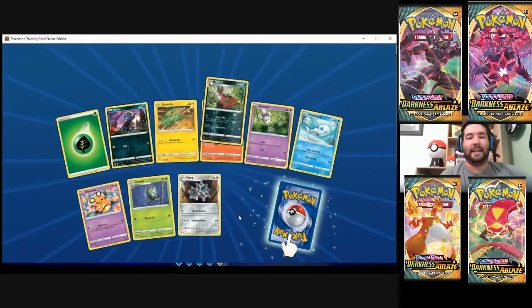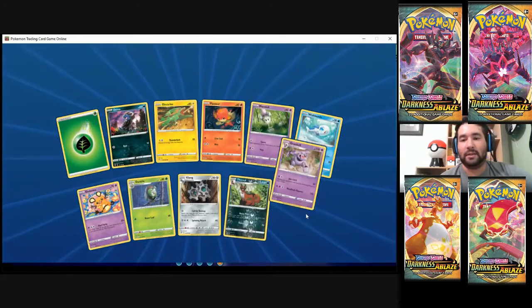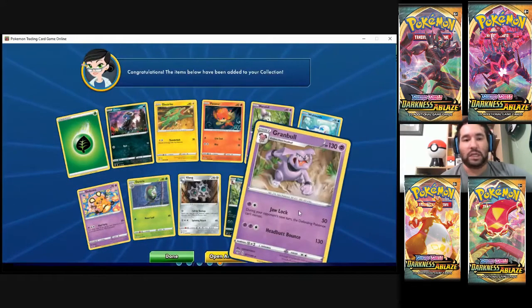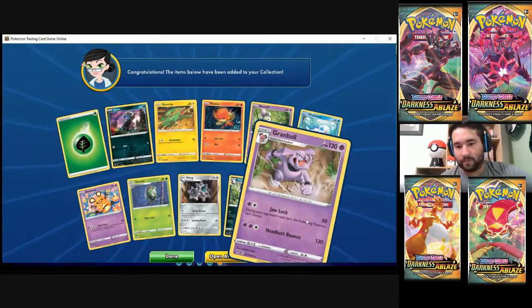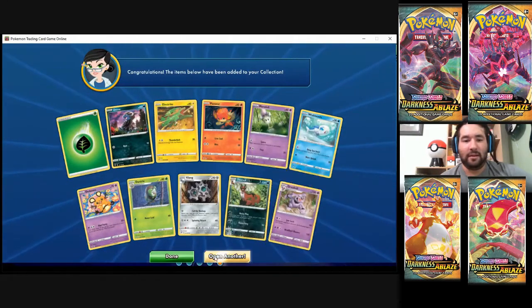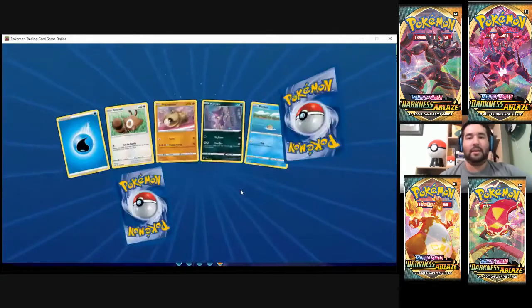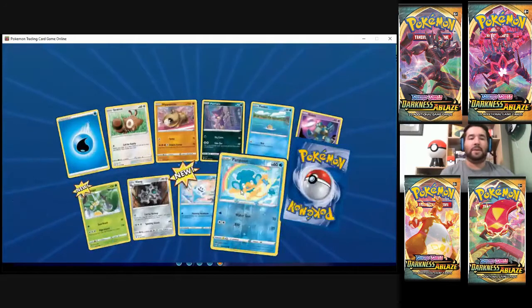We're getting double rares — I like this. A Thievul, a Rare Reverse Foil, and Granbull. Not too bad, but I don't know if I would use it. Maybe in a pre-release situation, but nothing that's going to get me to Worlds.